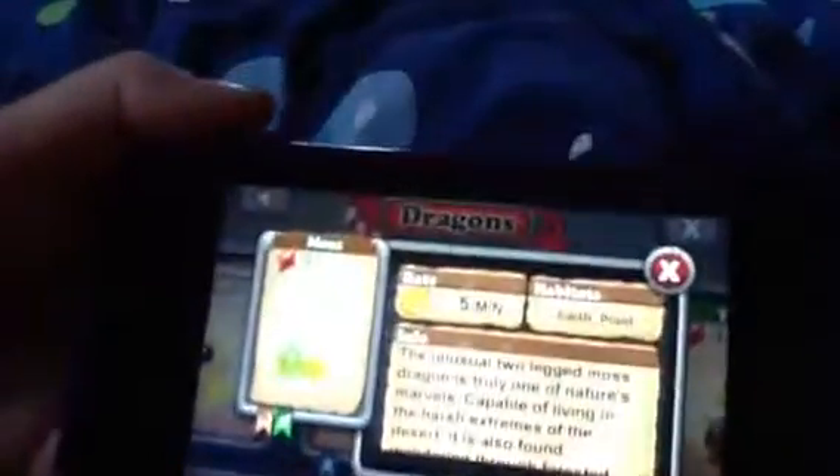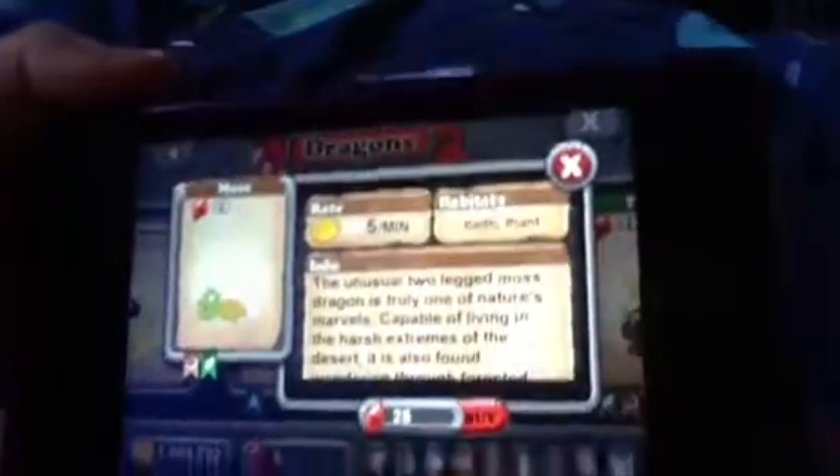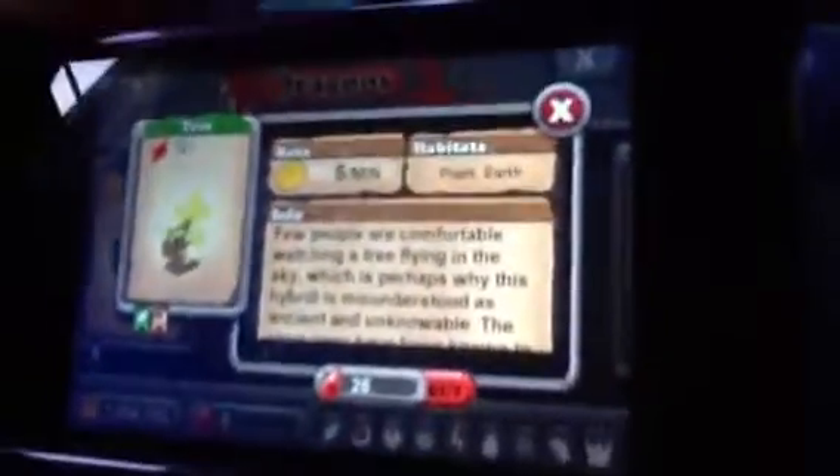You can't breed a cold dragon. For a moss dragon you have to breed an earth and plant. For a tree dragon it's plant and earth.